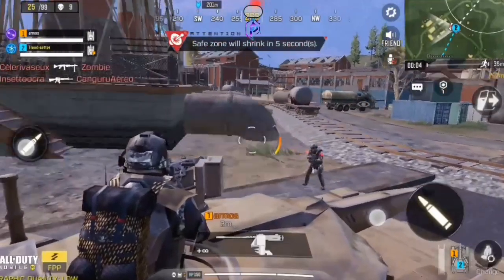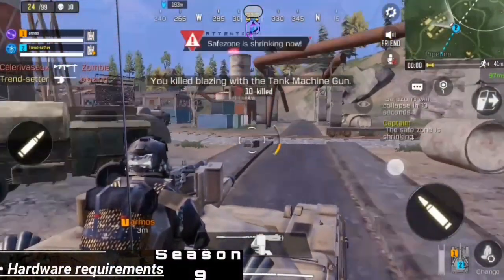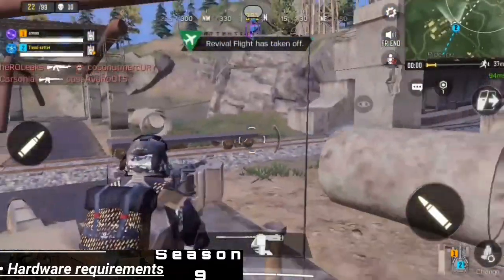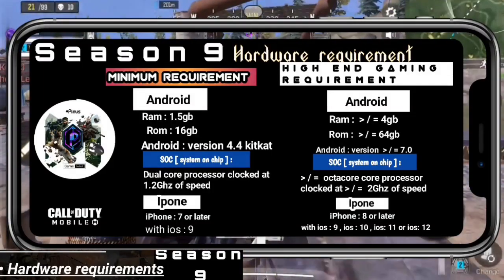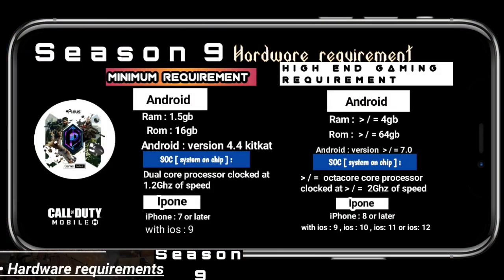We'll also cover the hardware requirements of the game. For minimum gaming, based on the info that was released, you're going to need 1.5GB of RAM, a ROM of 16GB and above if possible, and your phone should be running Android 4.4 KitKat. The GPU or system on chip should be clocked at 1.2GHz.